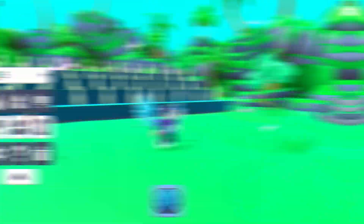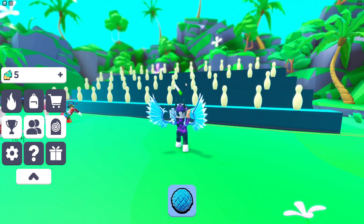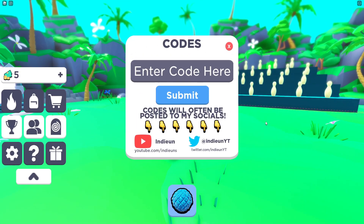Now, if you don't already know how to claim codes in Ball Throwing Simulator, go to the left and click on the gift button. The code menu will then come up. These codes are in no particular order, so let's just get into it.